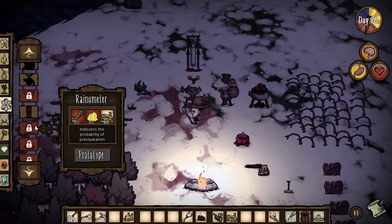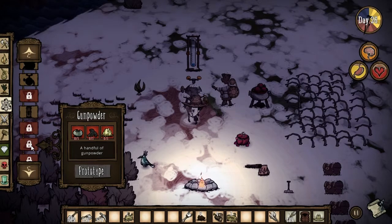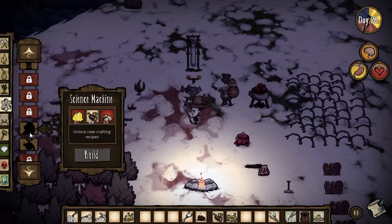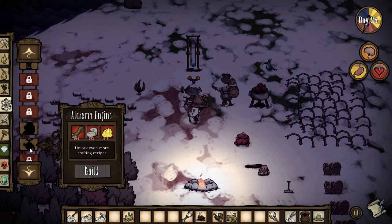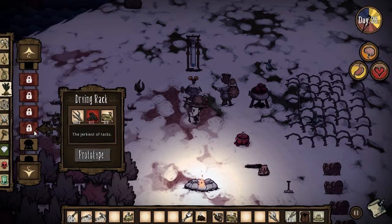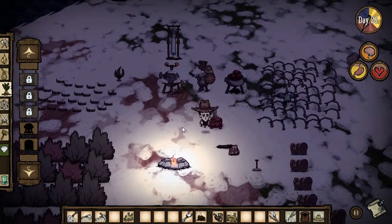I haven't seen a living log yet. Rain-o-meter: two wood and two gold. Gunpowder, rotten egg, charcoal. Lightning rod - protection from strikes - I'm going to need some gold for that. I already have a science machine and an alchemy machine. Drying rack - the jerkiest of racks - I need charcoal for it, and I have that.